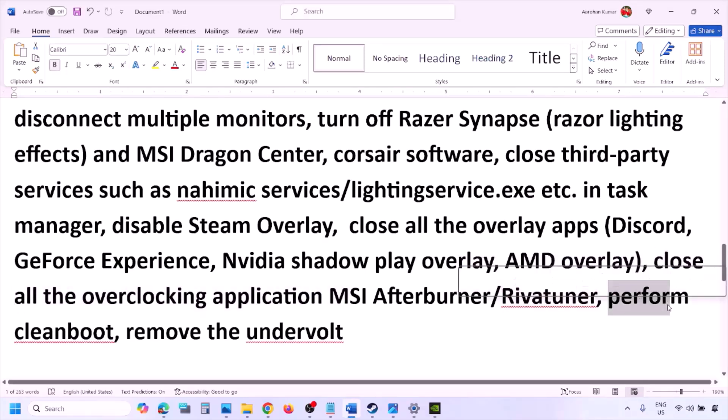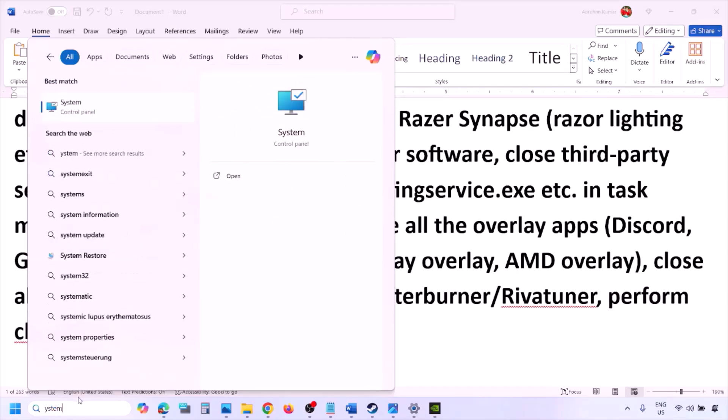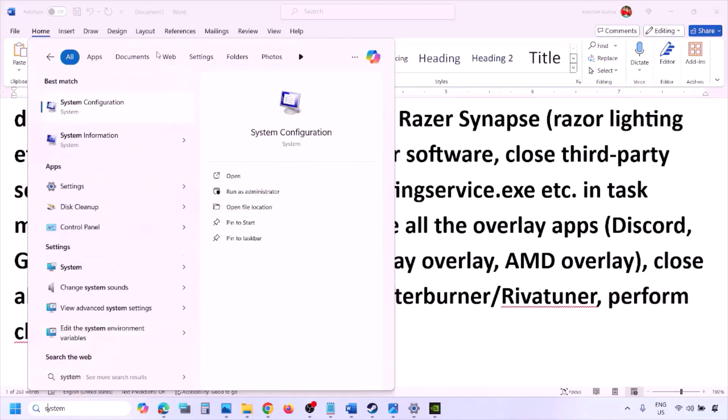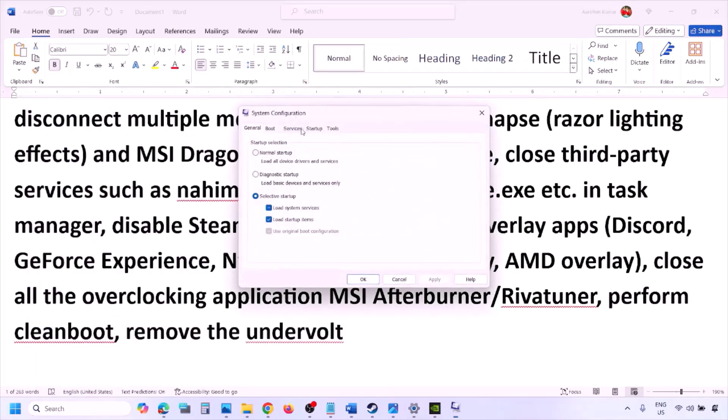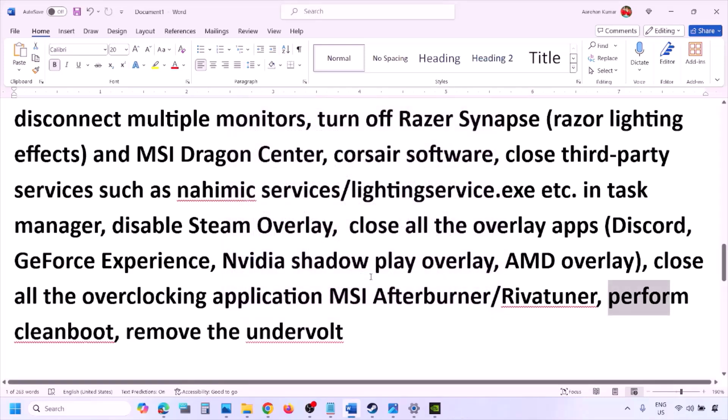To perform a clean boot, type System Configuration in the Windows search box and open it. Go to the Services tab, check the box that says 'Hide all Microsoft services,' then click Disable All. Click Apply, then OK. When prompted, restart your computer and then launch the game. Also, if you have undervolted your CPU or GPU, remove the undervolt and then launch the game.